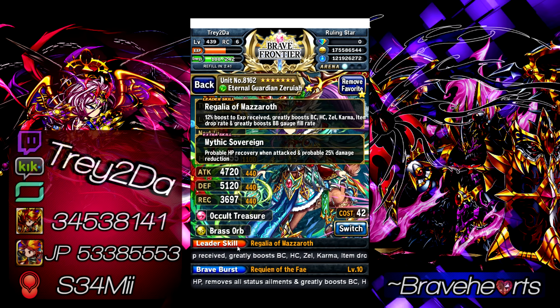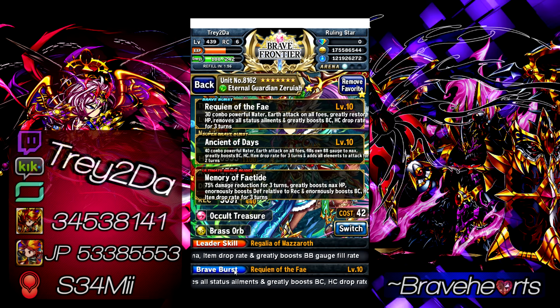She also greatly boosts BC, AC, Zell, karma, and item drop rate — similar to Zell Knight. And like Hale, she greatly boosts BB gauge fill rate. Hers is actually the highest: she boosts BB gauge fill rate by 60%, whereas every other notable unit with that leader skill only boosts it by 50%. That's an extra 10% there. Her extra skill is chance-based, which I'm not a fan of, but it's decent if it activates.